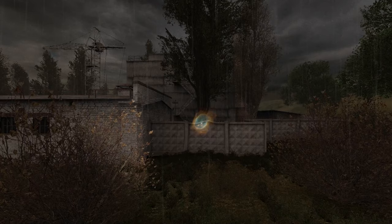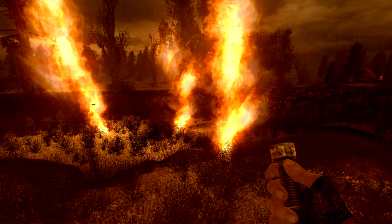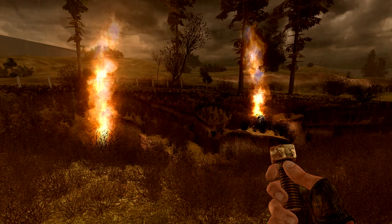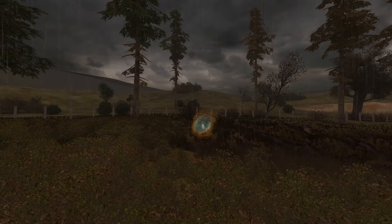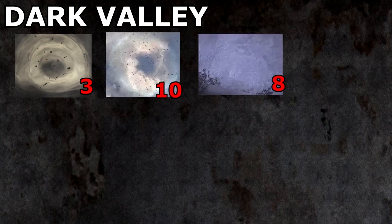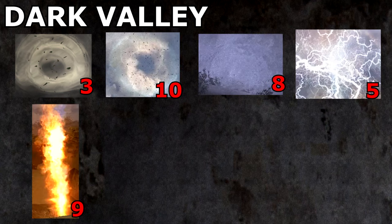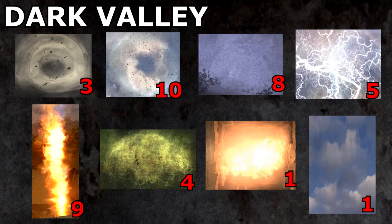Five whirligigs are seen south of the factory. Lastly, the fault anomaly here is quite interesting. It contains nine burners, three springboards, three whirligigs, and four vortexes. In total, Dark Valley features three springboards, ten whirligigs, eight vortexes, five electrodes, nine burners, four gases, one comet, and one cycle.